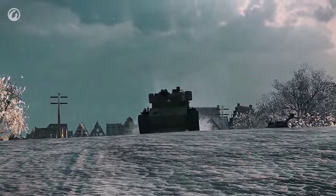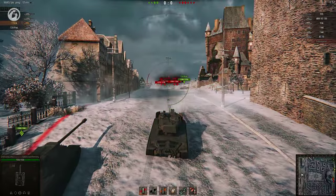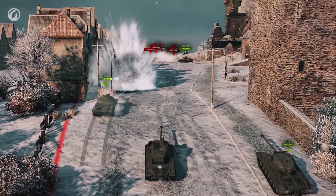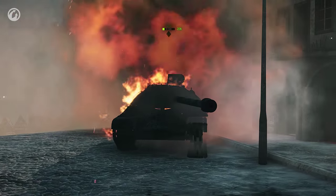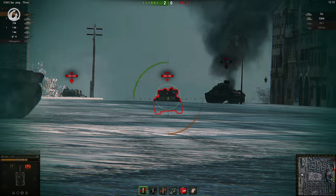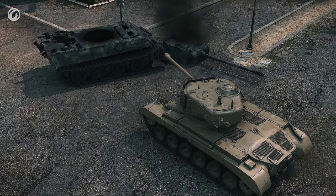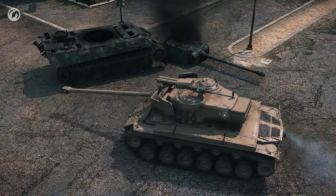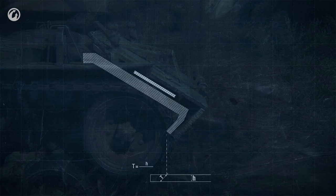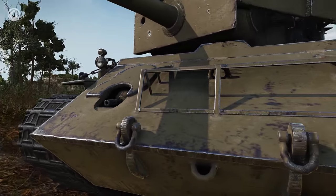A cast-iron turret and good angles allow the Super Pershing to be comfortable behind hills. On Himmelsdorf, it can simply stick out its turret and fire — most enemies won't be able to do a thing. Within the entire tier, only the Super Pershing and the T-32 can manage this. In reality, the Super Pershing's front plates were made from the sides of a knocked-out Panther, in several layers. The effective armor on its upper front plate comes out at a daunting 300 mm — one of the thickest at Tier VIII.